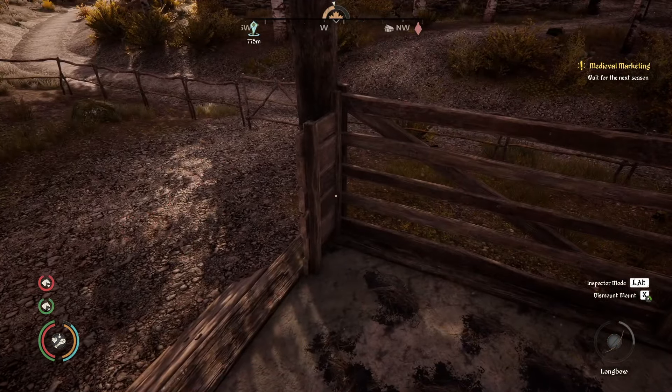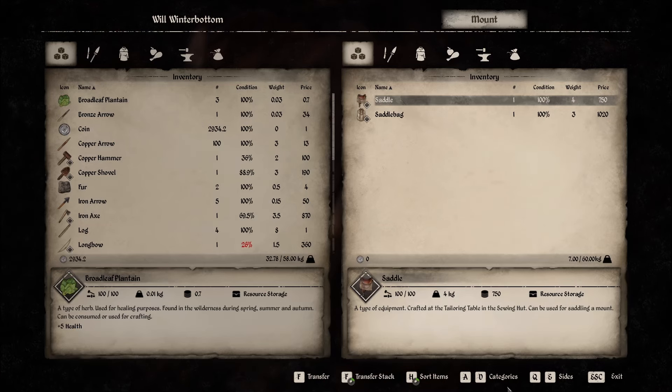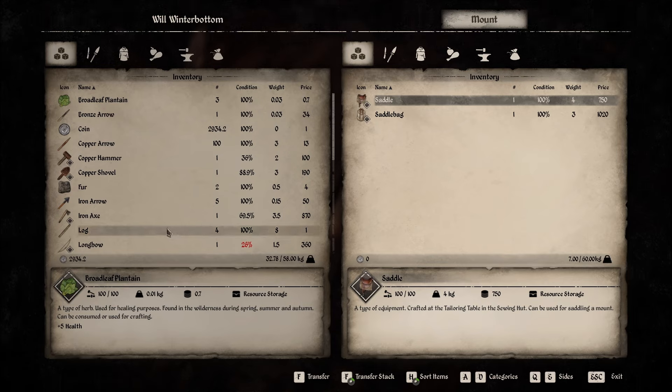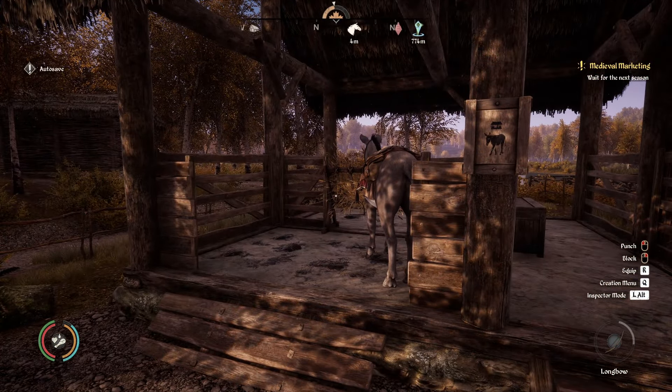As you can see at the bottom, it added the saddlebag right here. And that is how you get the saddlebag onto the donkey — no other way. From now on, press X to get off the donkey. Everything that you — from now on you can just press the E button, and as normal as you would always transfer any stuff that you carry, you can transfer to the donkey. As you can see, the donkey can take up to 60 kilograms of weight. So between yourself and the donkey, you can carry about 120 weight combined — which is not too bad.